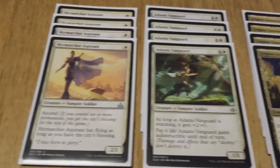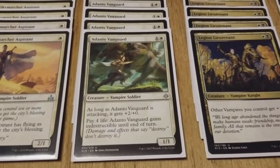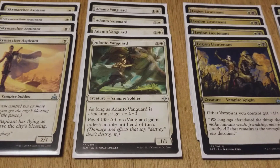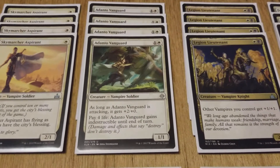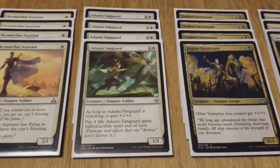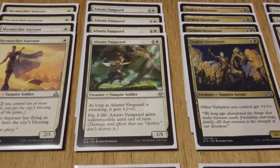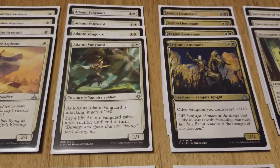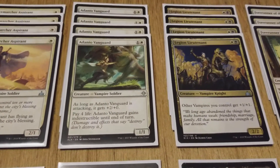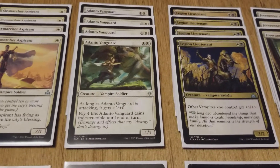Moving on, we have Adanto Vanguard, which we're running four of. It's one white one colorless for a 1/1 Vampire Soldier. As long as Adanto Vanguard is attacking, it gets plus two power, and you can pay four life to give it indestructible until end of turn. It's pretty flexible — good against other aggro decks since you can block and pay the four life, and against control decks it can hit for three damage as early as turn three.